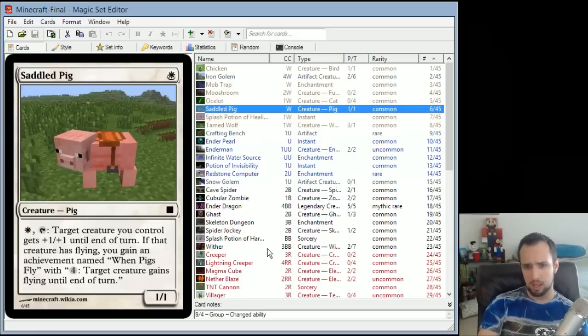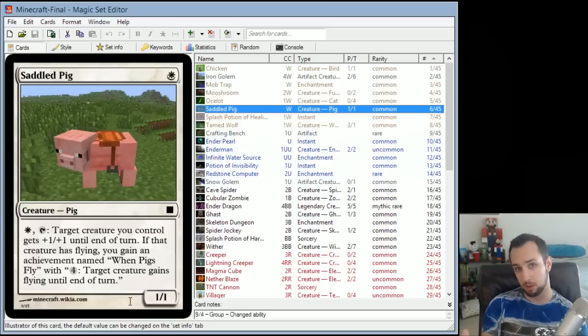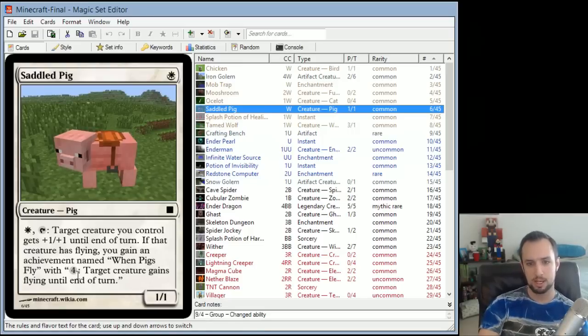Saddled Pig is a 1/1 white for 1. You can pay white and tap to give target creature +1/+1 until end of turn. If that creature has flying, you gain an achievement named 'When Pigs Fly' with an activated ability: give target creature flying until end of turn. Achievements are a type of emblem that was a custom mechanic we came up with as a group for this Build Your Own Draft. They all have activated abilities, no passive effects.